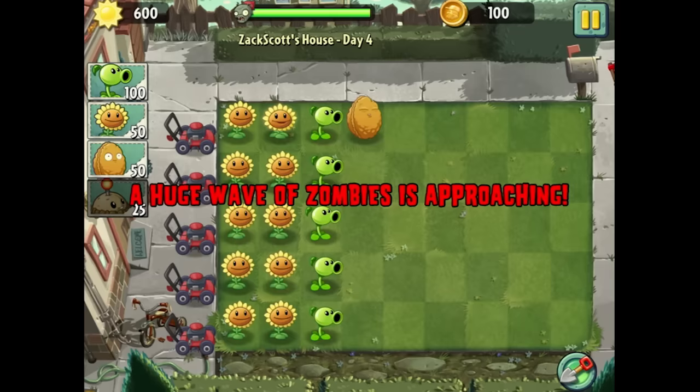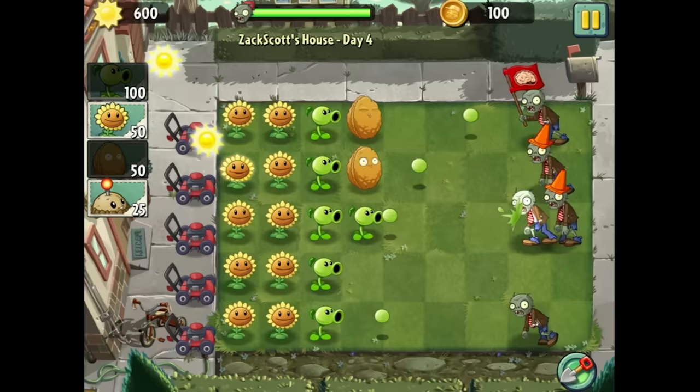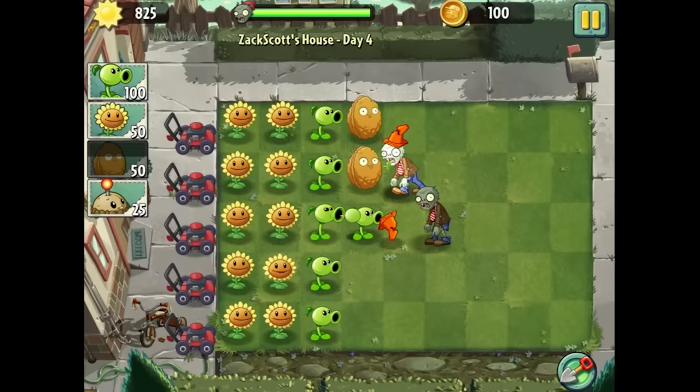This is classic Plants vs. Zombies gameplay right here. My strategy is to block the cone heads and give extra power to the others. I think we're going to have a very decent completion here. Keep collecting suns, and I think we're going to be lucky to kill him — I think we'll be just fine.